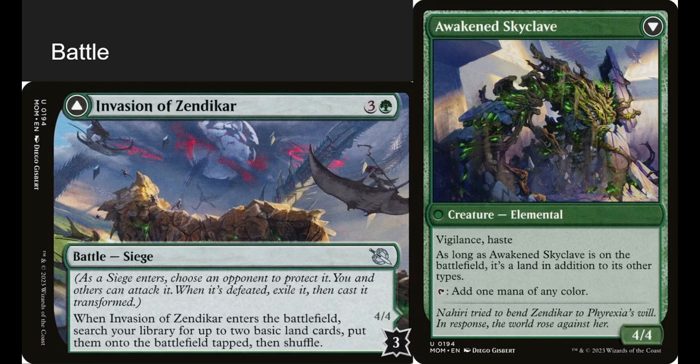Let's talk about Battles. We only have one: Invasion of Zendikar. When it enters the battlefield, you search for two lands and put them on the battlefield tapped — a nice easy way to get two lands right away, which automatically triggers Zimone. If we want to beat it down, we attack and it flips into Awakened Skyclave, which is a land on the battlefield and will trigger Zimone again on another attack.